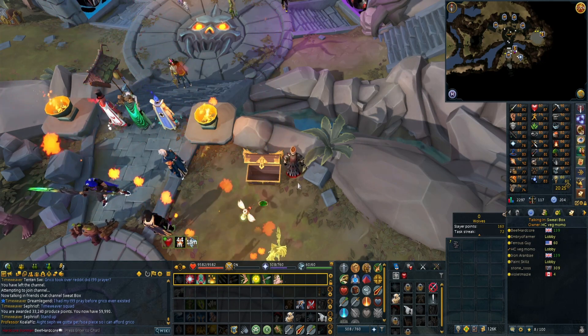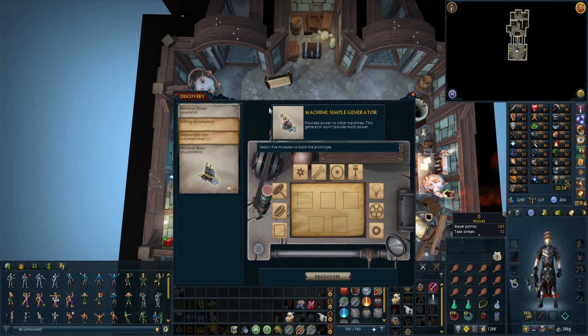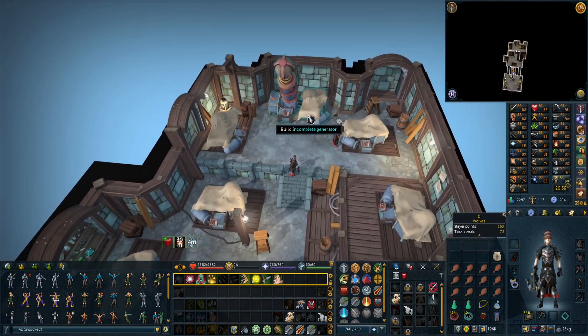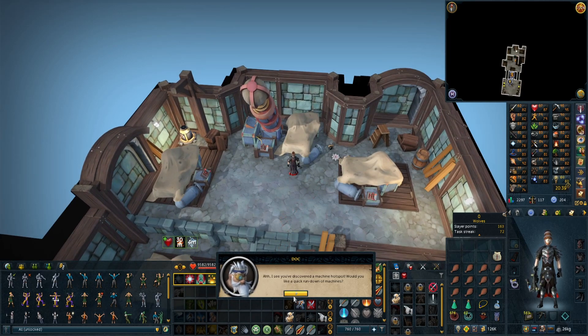I have unlocked some goodies - a Simple Generator, the Auto Disassembler for augmented items at level 15, and a Fishing Accumulator, whatever that is! I have no idea, but I'm sure I'll find out. Let me research all these. Over here - incomplete generator, what do I need to make one?